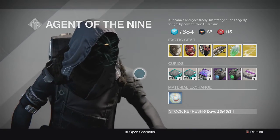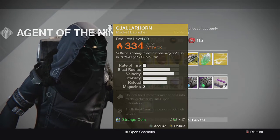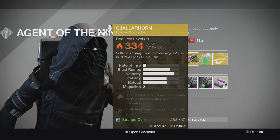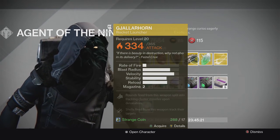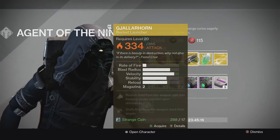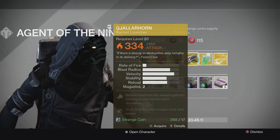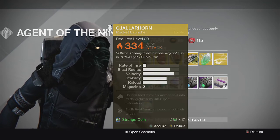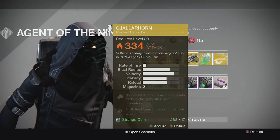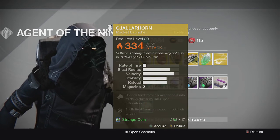Going into his inventory, the first thing we see is Gjallarhorn. He finally sold Gjallarhorn — the weapon that everyone's been trying to get their hands on for so long. He sold this back in week 2, almost a year later, and he finally sells it once again going into the Taken King. I knew they were going to sell it at least right before the Taken King, and he finally did. This is week 49 — it's almost been a year since him selling it the first time.